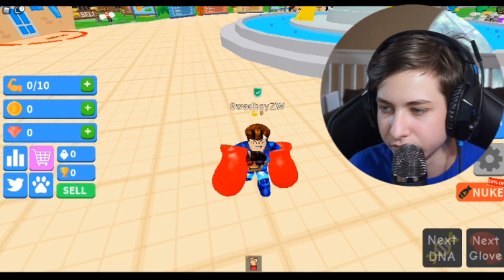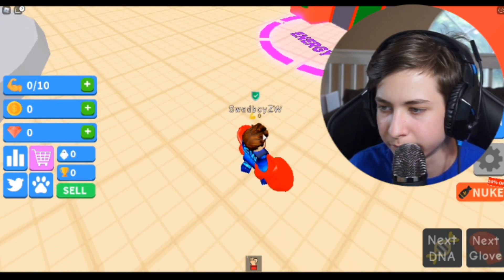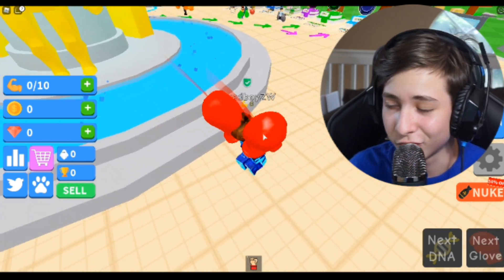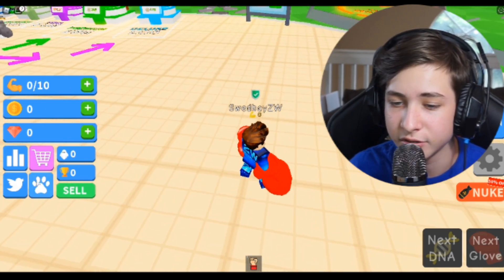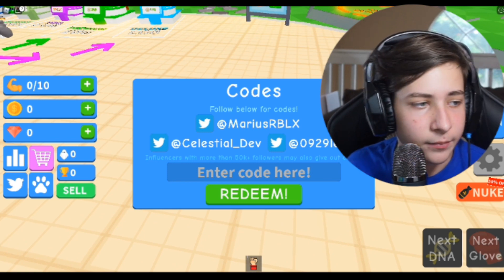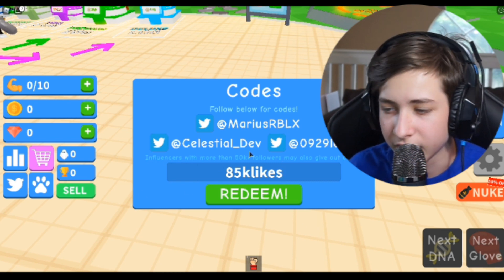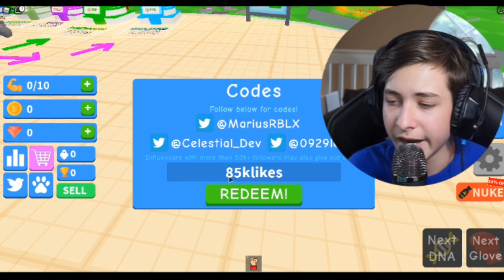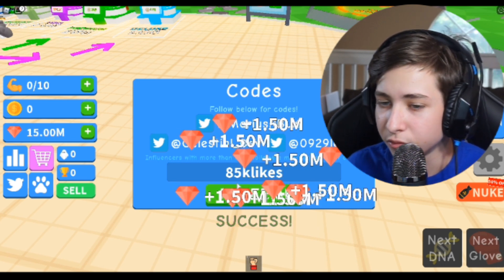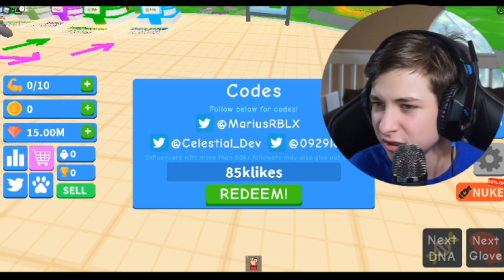Here I am with absolutely huge hands and boxing gloves. An easy way to get pretty far in a Roblox simulator game is to use codes. If you click the little code icon, the code menu will come up. The first code is '85000likes' — if you click redeem, you will get 15 million diamonds.